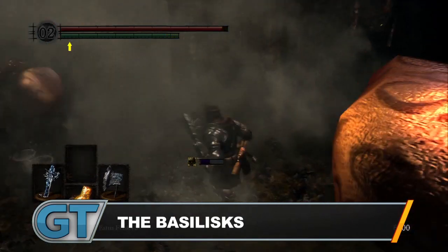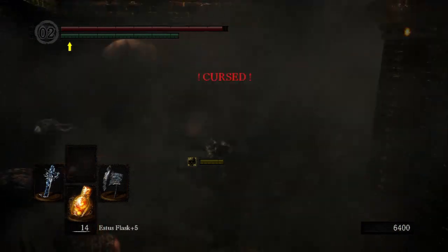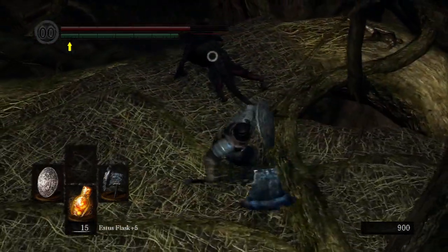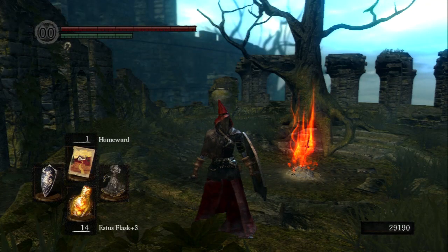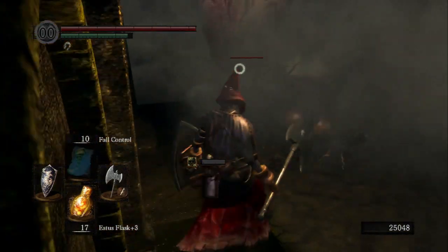Number 3: The Basilisks. Perhaps the cutest enemy in the game is also the most maddening. These blowhards may only live in specific climates, but being cursed and losing half your health is a universal disaster. Pre-patch, your life could be even further quartered. Getting the curse removed with an expensive purging stone is one of the few ways out of this oblivion, and was particularly hard to come by before the patch.